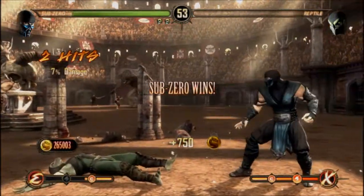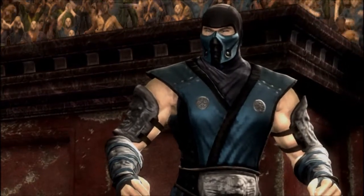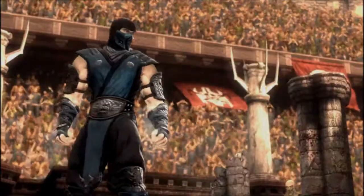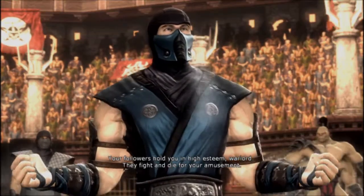Sub-Zero was probably the first character I picked up — like I said, when I first learned how to cancel moves with him. I know this character pretty well — not as well as Smoke, but a little bit better than most of the other characters.